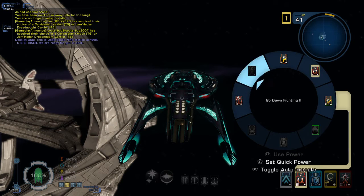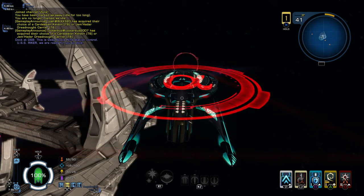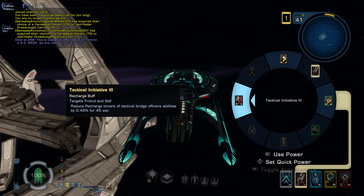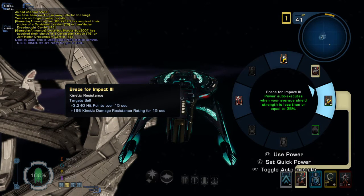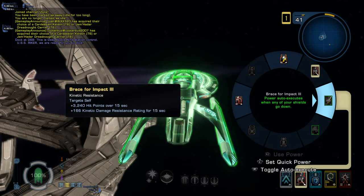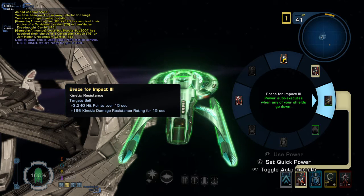And then if I want to go to L2, hold down L2, and it gives up the radial menu of all the captain abilities for the ship. So I currently have it set to attack pattern alpha. So if I press L2, attack pattern alpha engages. If I hold down L2, it gives a radial menu of all the abilities. Now the thing about it is, with abilities — and this is across all bridge officers from your captain onwards — you can set them to auto-execute by pressing R1. So toggle auto-execute by pressing R1. For example, I have brace for impact set to auto-execute when your average shield strength is less than 25%. I can set that to 50% to manual, so I basically go into the radial menu and activate it myself. So I just press R2 and it activates.